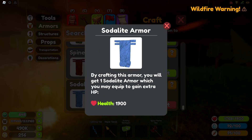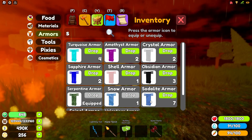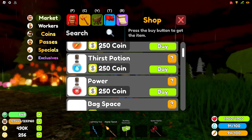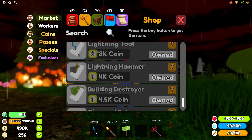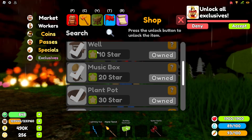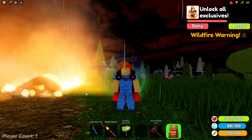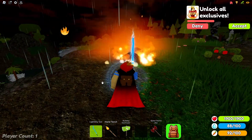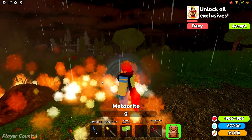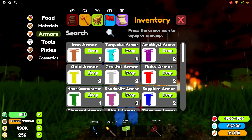Next up we have the sodalite armor. This is a special armor that you have to purchase to be able to craft it in the armor section. This armor is considered to be the second strongest in the game besides spinel. You need turkios, appetite, and sapphire to craft it, and it has 1900 health points making it very strong. The armor can be found in the exclusive section of the shop and it costs 60 stars. So if you are enjoying this video make sure to like and subscribe. The design has a blue circle surrounding it with a hard shell blue color pattern.